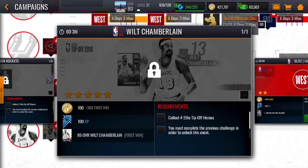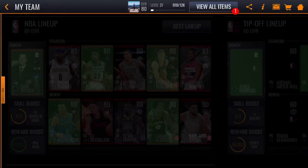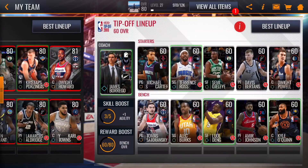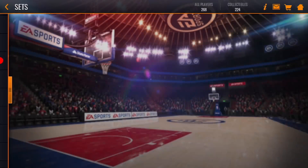There is an 86 overall Wilt Chamberlain as the first win reward for the specific final challenge. Before we look too much into that, let me go to my team and show you that there is now a dedicated tip-off lineup. It comes pre-loaded with a bunch of silvers, and as you progress through the campaign you'll upgrade those to golds and hopefully elites, which is what will allow you to progress through the challenges towards those masters.